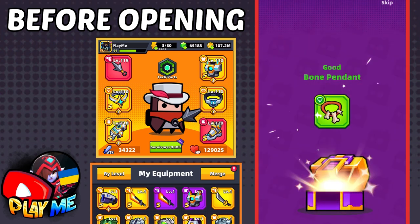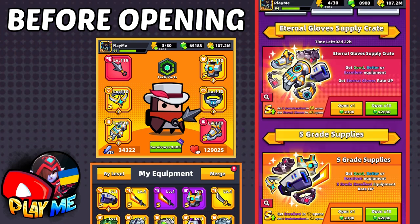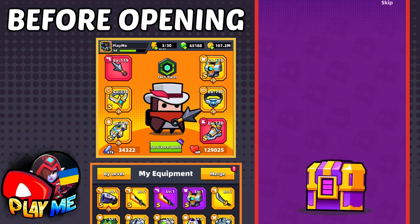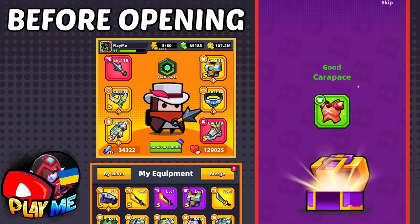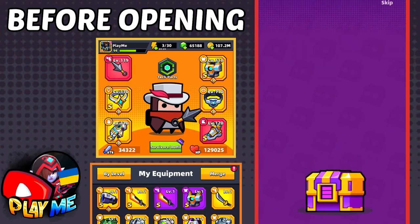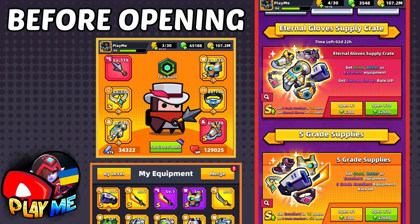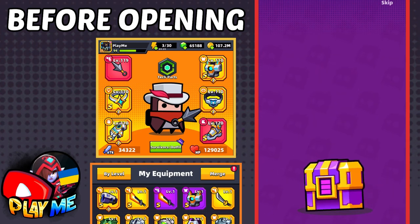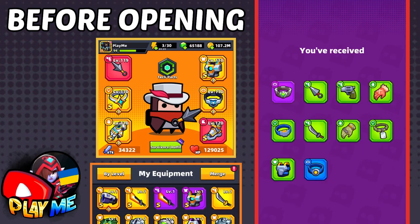I really need to be lucky. Katana, another katana, more trash equipment. Am I going to get them? 220 crates opened and still trash, green equipment. Why do I need so many green equipments? Give me better equipment! Give me that Eternal Glows! The last 10 chests — a belt. Unfortunately, no Eternal Glows.